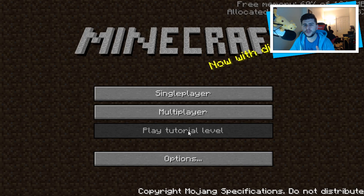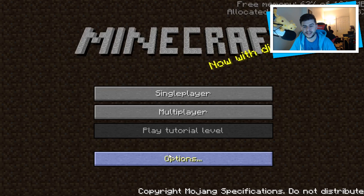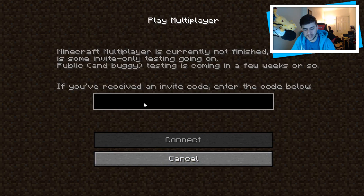I noticed with the older versions, if you click on multiplayer this screen pops up: 'Minecraft multiplayer is currently not finished, but there is some invite only testing going on. Public and buggy testing is coming in a few weeks or so. If you received an invite code, enter the code below.' Of course I never had a code. The way multiplayer used to work on Minecraft was actually an IP — something like 10.0.0.13 — it was always like that, never like Hypixel.net. That also shows how multiplayer has changed.